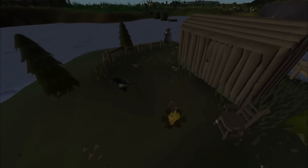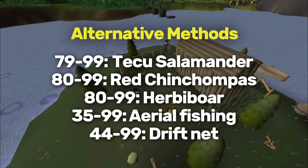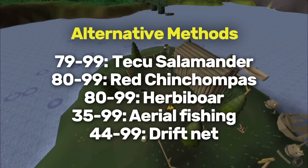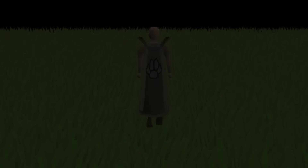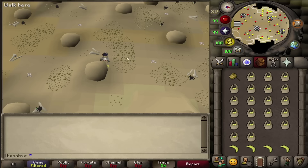After the fastest pathway, I'll cover the alternative training methods, which have their own benefits, but are not the fastest hunter experience. There's the new Tetsu Salamanders, Red Chin Chompers, Herbivore, Aerial Fishing, and Driftnet Fishing. After the alternative methods, I'll show the AFK methods — Pyre Foxes are a new AFK hunter method unlocked at level 51, and Maniacal Monkeys are great for AFK experience but require Monkey Madness 2. Afterwards, I'll cover birdhouse runs, Hunter Rumors, and Ironman Hunter training. Over the years, Hunter has become less click intensive with Runelite and the addition of Herbivores, Maniacal Monkeys, and more.